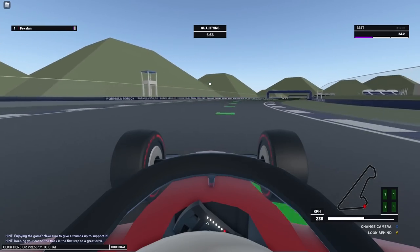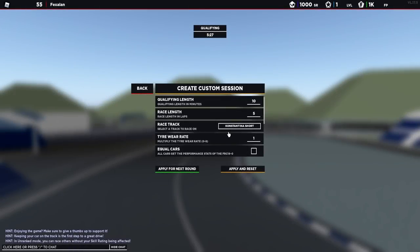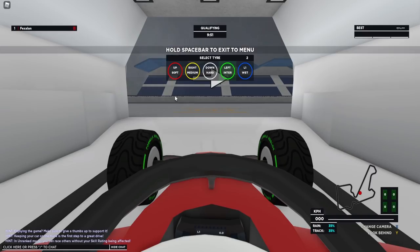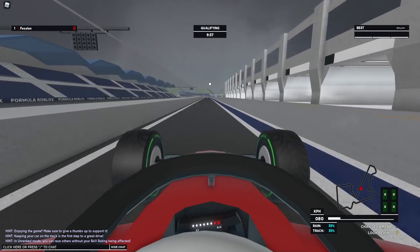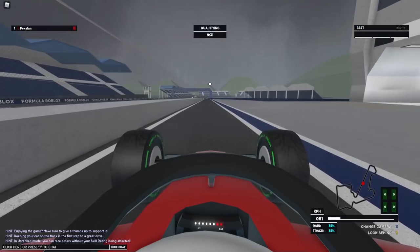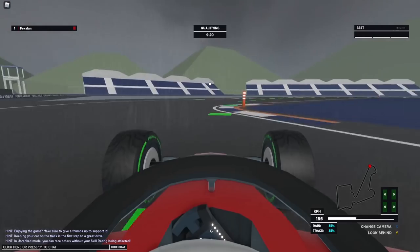Another thing you might have noticed when I was spawning the car is there were two new options: the inters and the wets, and they actually have a use in this game. I'm going to change up the weather to light rain. In the bottom right it says 35 rain and 35 track — I think that means the maximum rain it can reach is 35, and the track number shows how much rain is actually on the track. It automatically puts us on the inters.